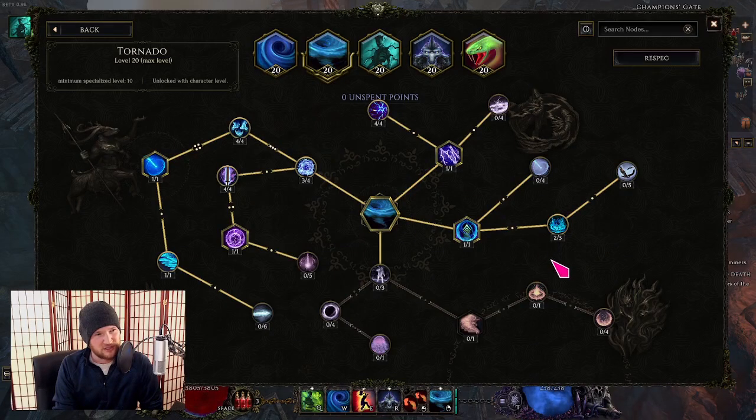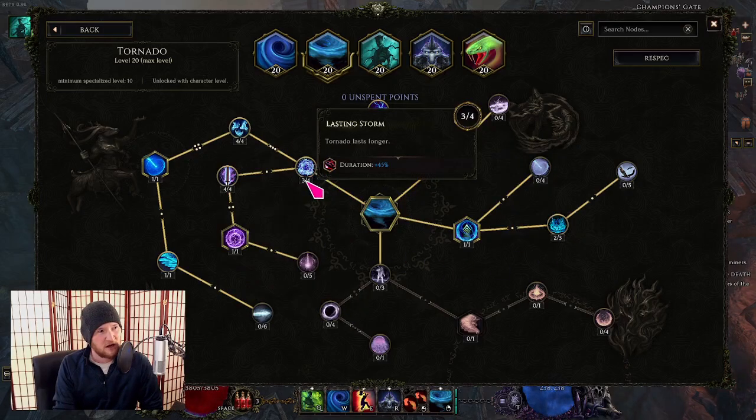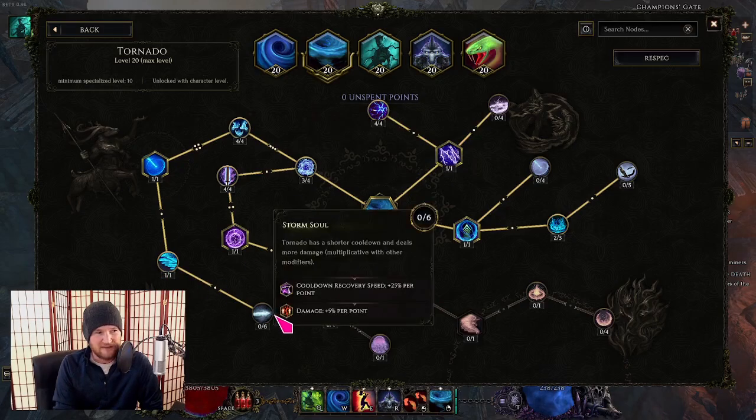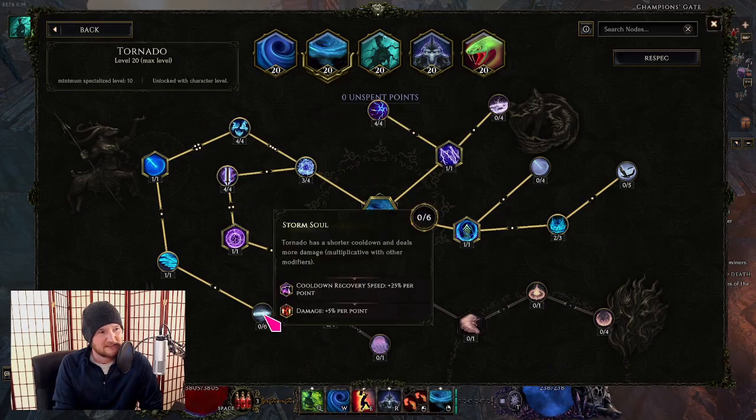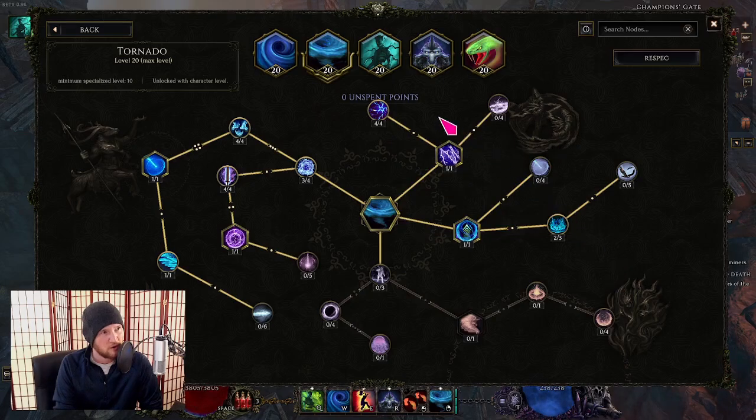For tornado, if you have extra skill points at level 21-23, put them into attack speed — 7% attack speed per point is no joke. Getting 4 out of 4 duration points so you can possibly have two or three tornadoes on top of your head is great as well. A tiny 5% more damage multiplier is fine, but duration and attack speed give you other quality of life as well, like mechanically enabling multiple tornadoes at once.